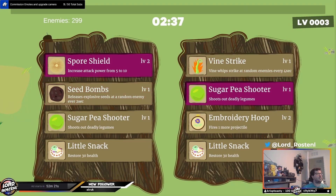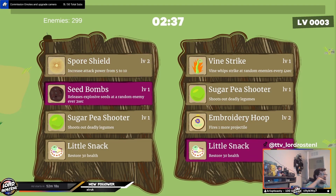Every time you level up, you get to choose between your abilities to improve or a little snack for some much needed health.